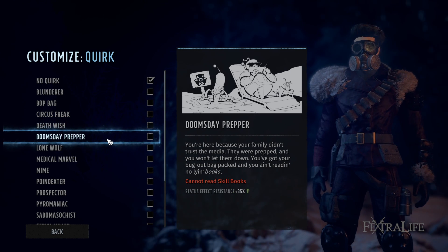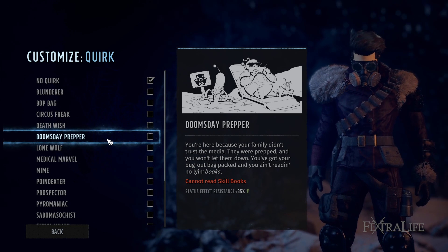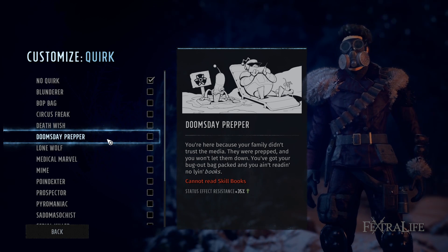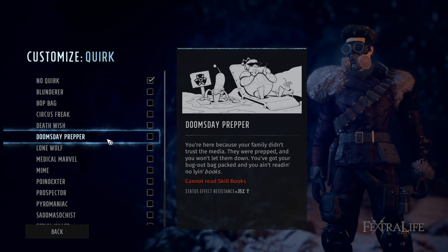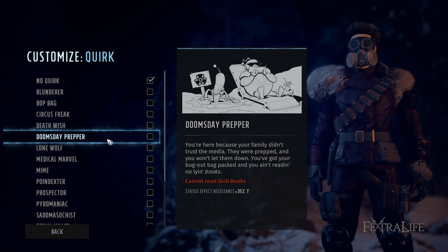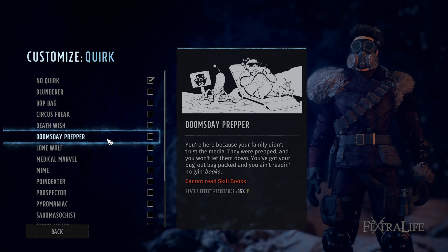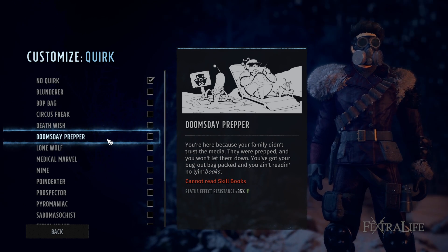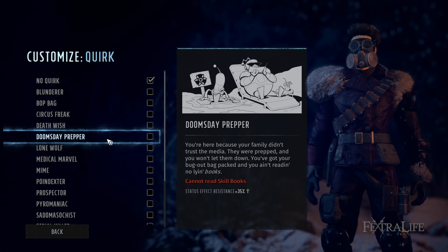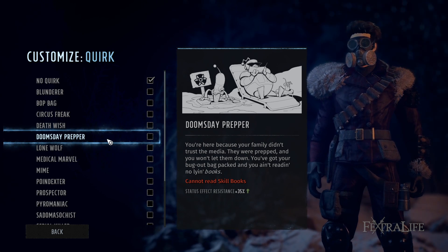Doomsday Prepper gives 35% increased resistance to status effects, but you can't read skill books. Skill books in this game — much like Fallout — give you a point in that skill line when read, and they're very valuable. So unless you know exactly where the skill books are placed and the ones you want are far into the game, I don't recommend taking this right out of the gate because skill books are just too valuable.